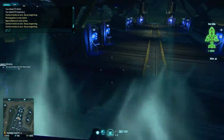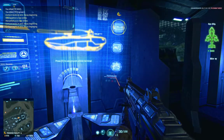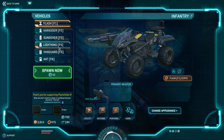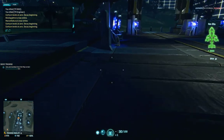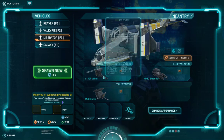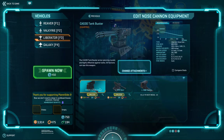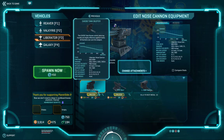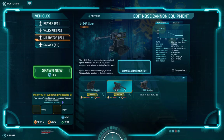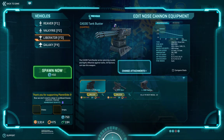The next one we're going to be looking at is the Liberator. The Liberator has three seats in it. The front gun is for the pilot, and I usually take the Tank Buster. The Vector is good for shelling an area. The Spur is good because it allows you to turn more when you're piloting. But let's put the Tank Buster on here for now.